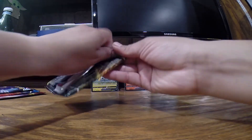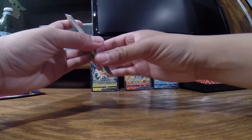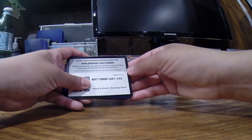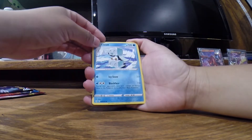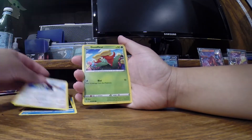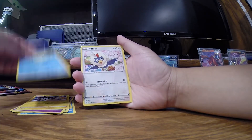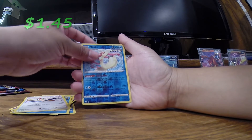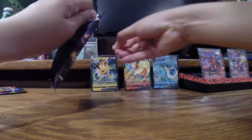At this point it doesn't matter really what pack goes first. Let's just get into the Evolving Skies. Fire energy. We get a Nuzleaf, Braviary, Mawile, Lotad, Rough Lid, reverse holo Milotic, and the regular Milotic.